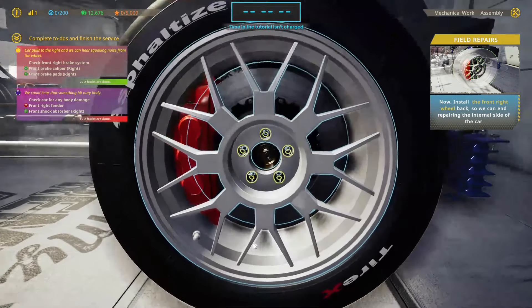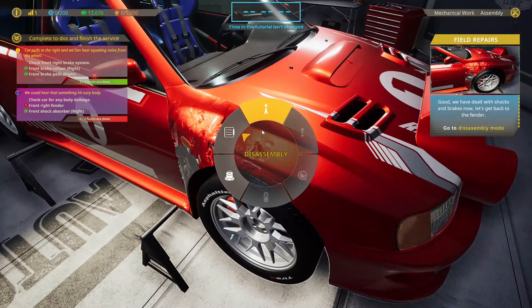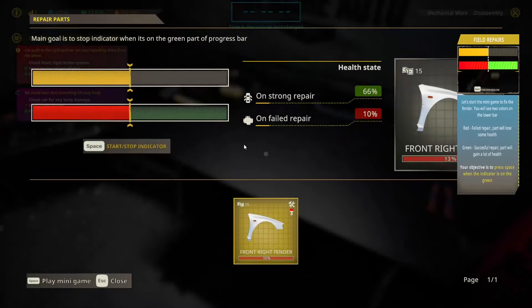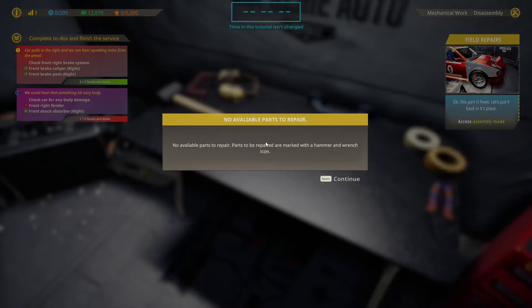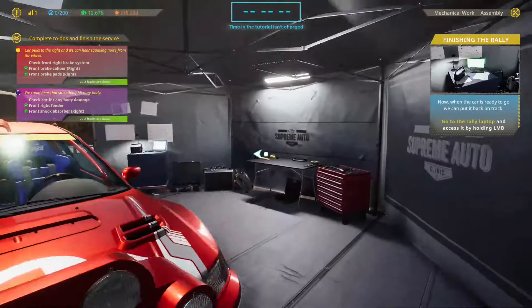I think that's a different approach to these car mechanic simulators and I really do like that. We've done all the shocks and brakes. Now let's go back to the fender. Go to assembly mode. It looks like we have to go to the body repair table. Let's start the minigame to fix the fender. Now you'll see two colors on the lower bar — red means failed. Press space when the indicator is on the green. That's easy enough, nothing too hard.